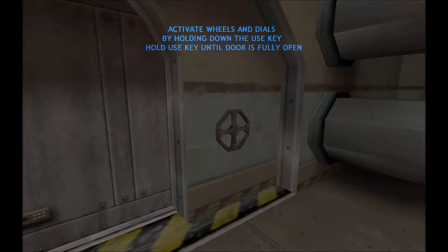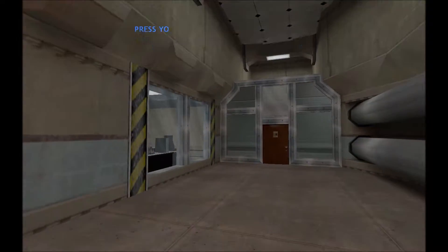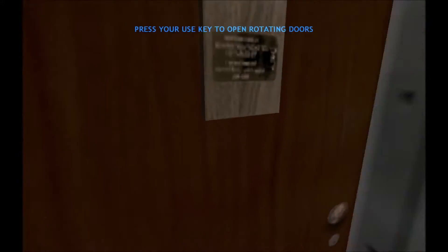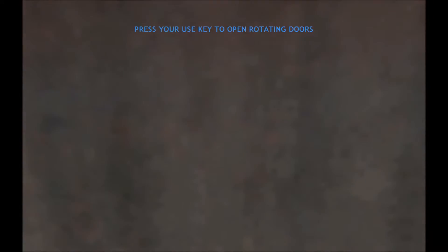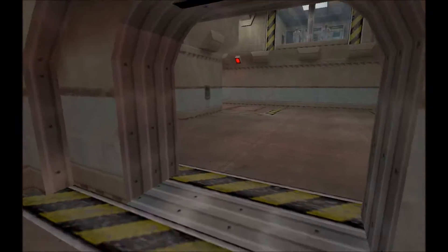To open this door, walk up to the side, then press and hold the use key. Some doors will require you to press use to open them, especially in areas where stealth is important. Walk up to this door and press your use key to open the door. To close the door, simply walk up to the door and press the use key again.